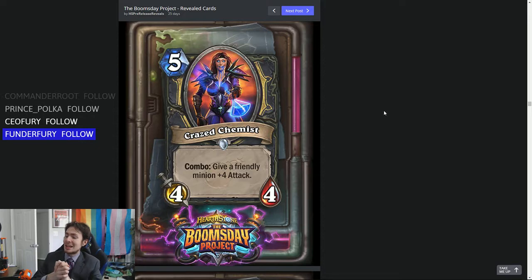5-mana Crazed Chemist — it's a 4-4 minion. Combo: give a friendly minion plus 4 attack. Plus 4 attack is a lot. You have to combo it somehow, but let's just consider that it's going to be easy to do, since Rogues are generally good at comboing things.